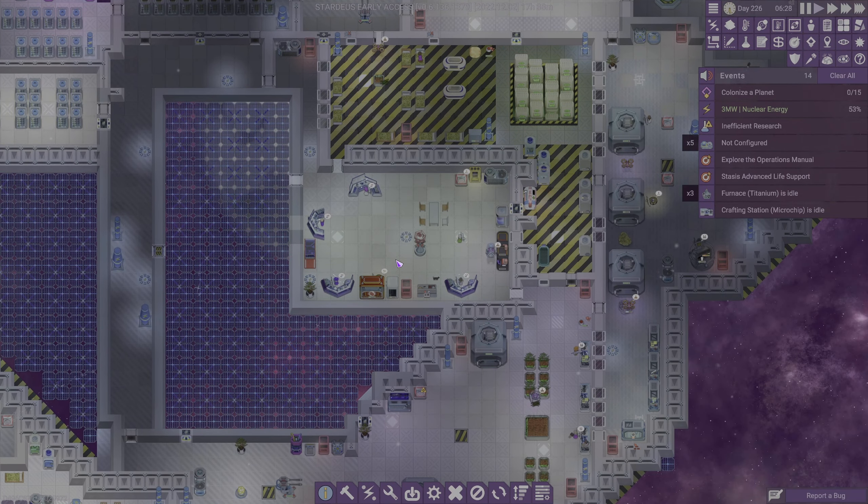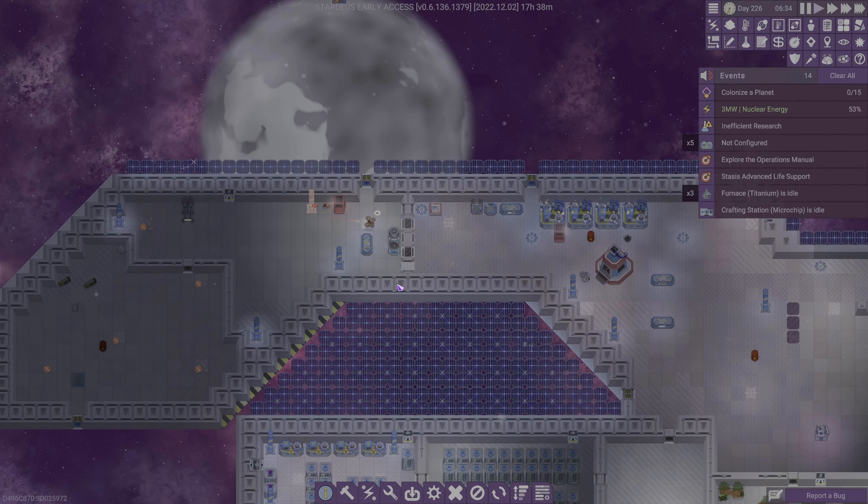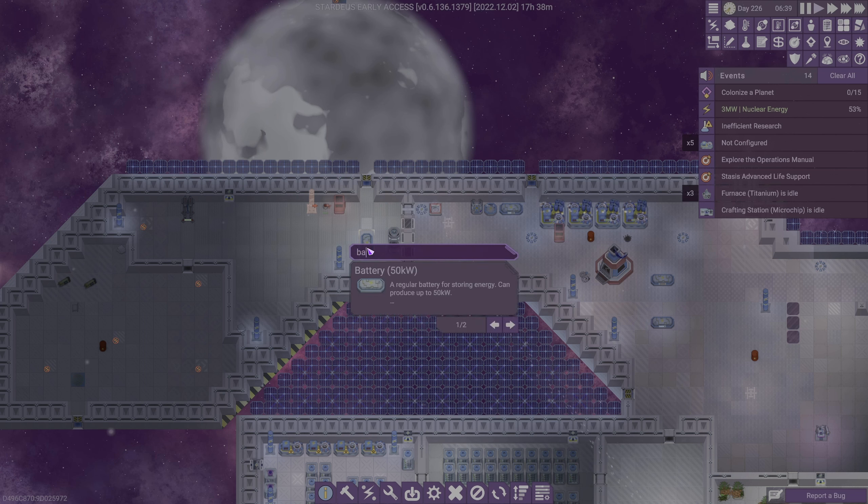We got a couple people working — wow, we got everyone working on it. Power draw is actually super high right now. Can we build gigantic batteries? I think we can build bigger batteries, right?